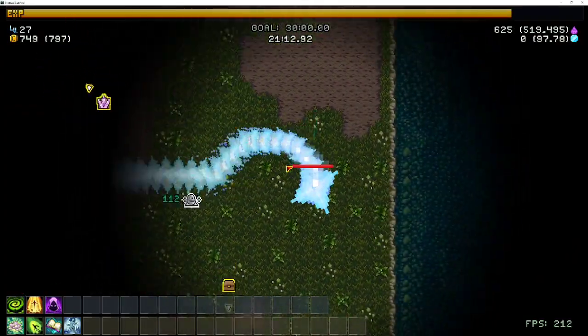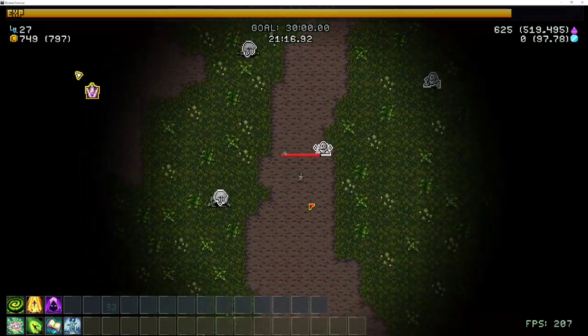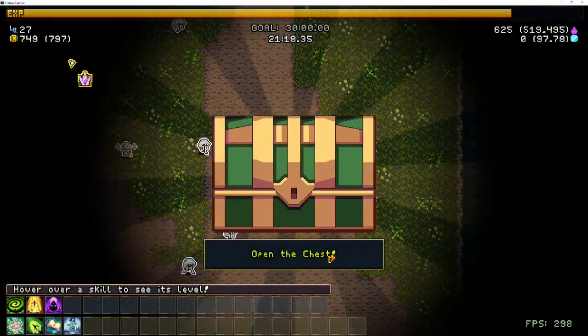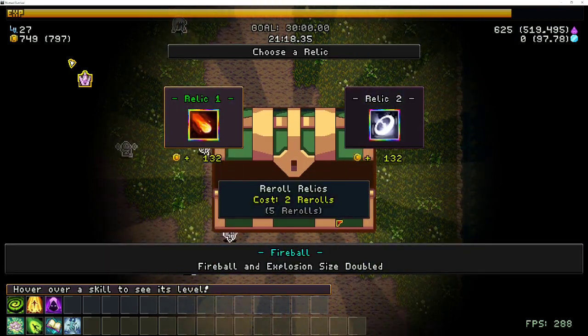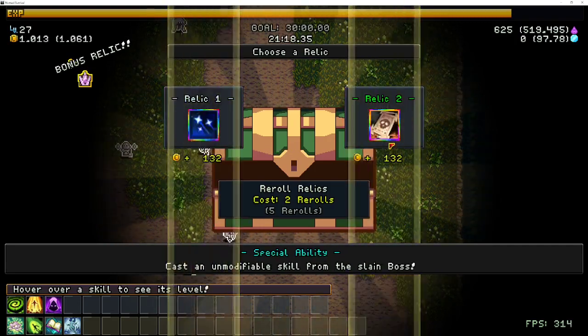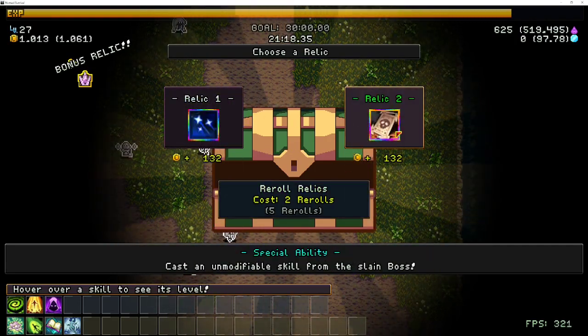Luckily with the Poxbringer, as you saw right there, the boss isn't too hard. I'll just go over everything that I've kind of decided to do to make my life simpler. First thing when it comes to the relics, just take whatever you can get, and never take the boss relic.